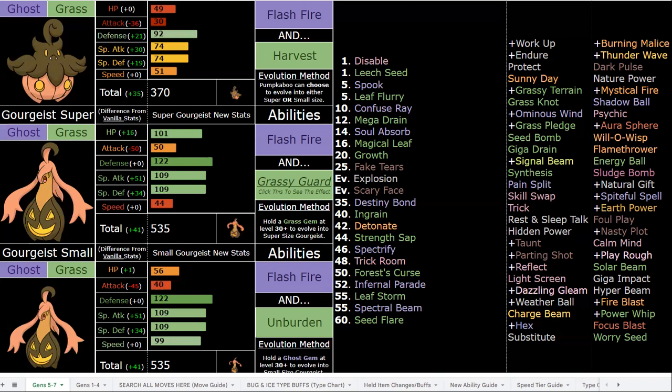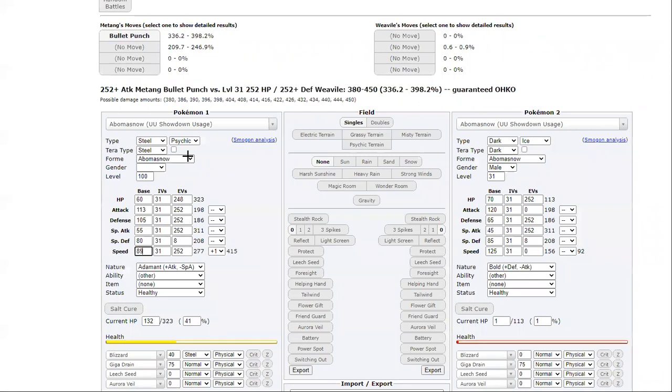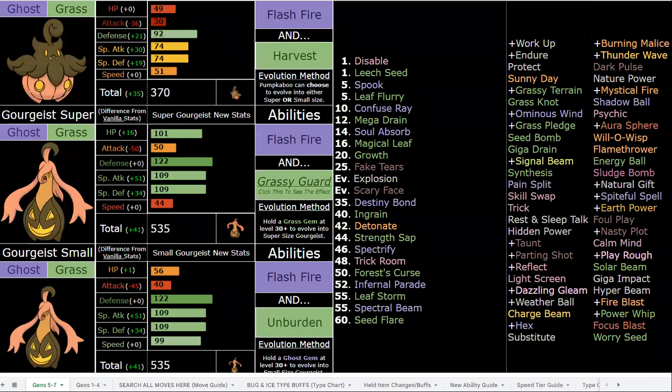The beautiful thing about being able to pick between the forms is that depending on your Pumpkaboo's IVs, nature, and your other teammates, you can choose accordingly. For example, if I had a Grassy Surge teammate and I'm playing team-locked so I can't switch Pokemon around, I'm going to get the super form since I already have a Grassy Surge mon. If my team is pretty slow, I might get the small form because I want that speed. If I had max speed IVs and a plus-speed nature, I'm definitely picking small form. Even with a minus-speed nature, you're outspeeding everything relevant in the unboosted game after an Unburden boost.